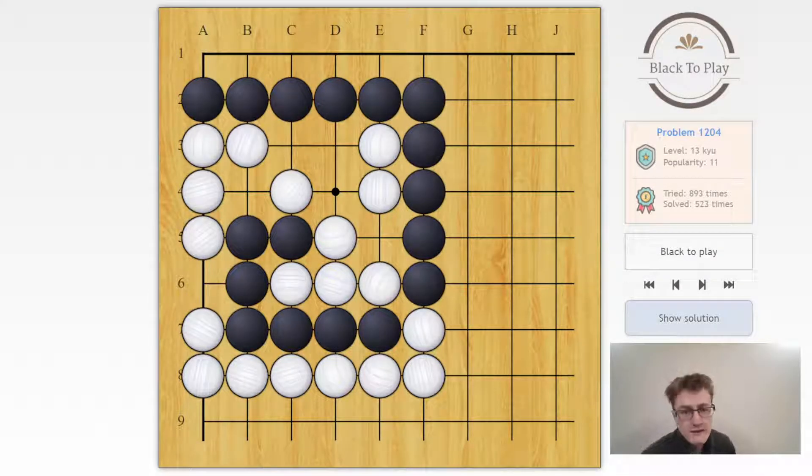Hello! Today we are looking at some 13Q problems, so let's see what we get. In this one we have a black group here about to die, so we need to find one way to save this black group.